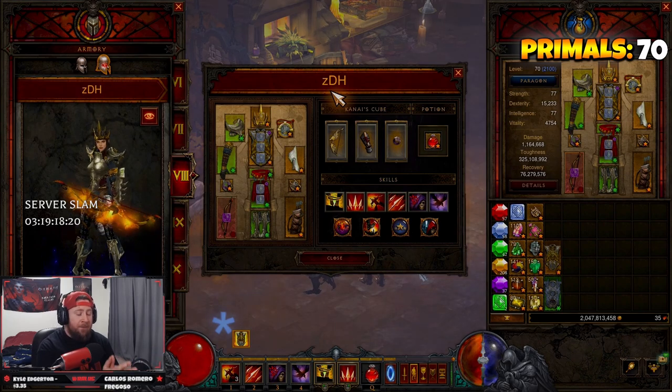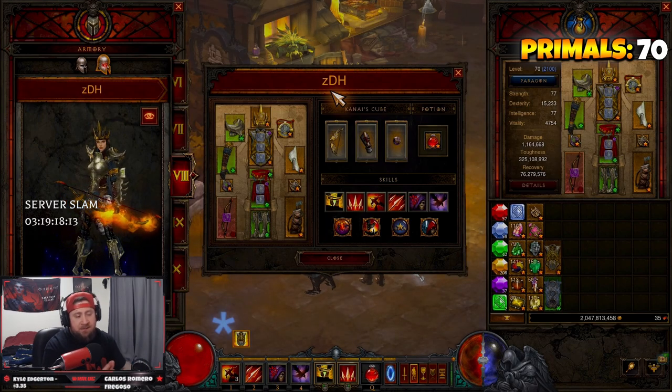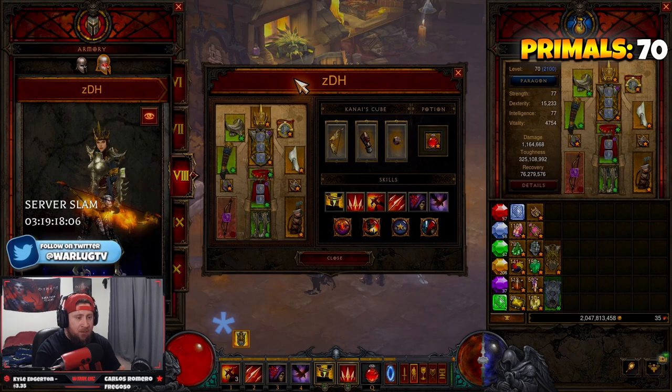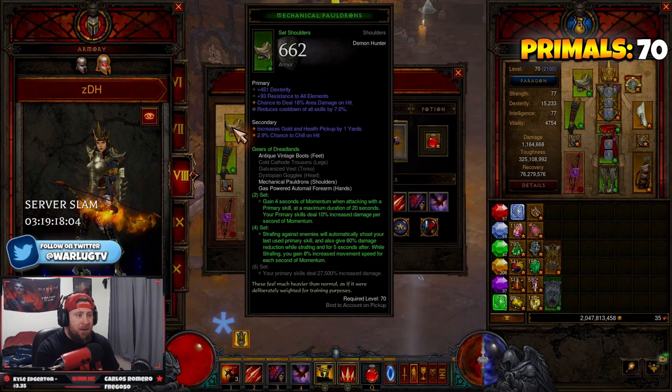That is our sole purpose — and we're going to be protecting our teammates from dying. We're going to give them shields, we're going to have marked for death on enemies. The ZDH is all about support, buffing, and debuffing. If you've never played a support character before, this is the video for you.